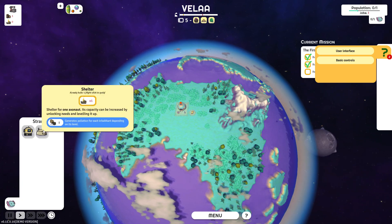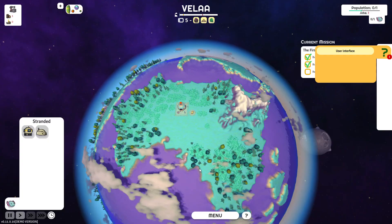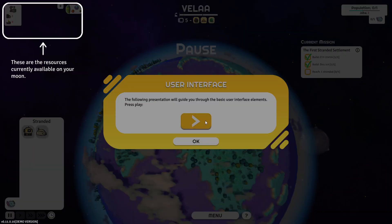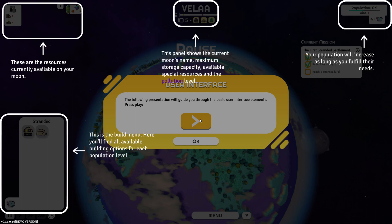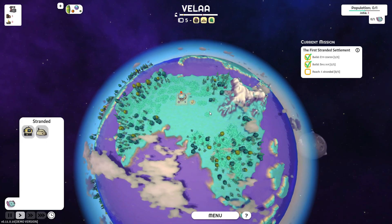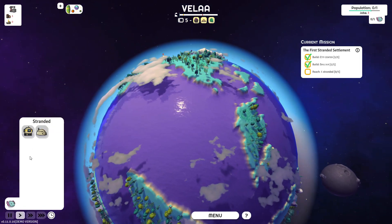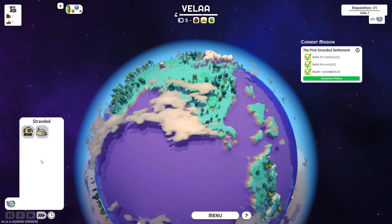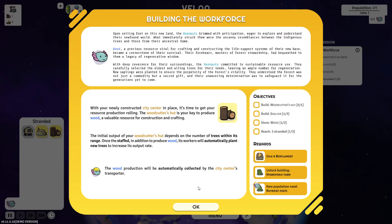Reach. Let's see — basic controls, pretty simple. Resources currently available on your moon. Reach one stranded — what does that even mean? Oh, I reached one stranded. I don't really know what it is that I did, but I did it.